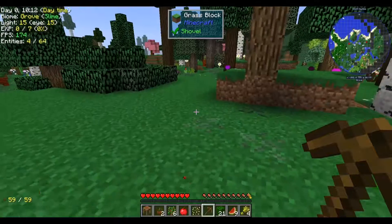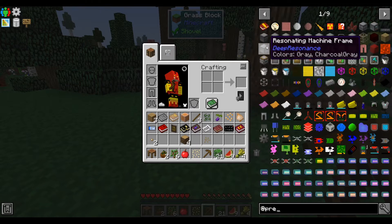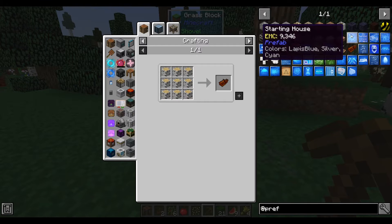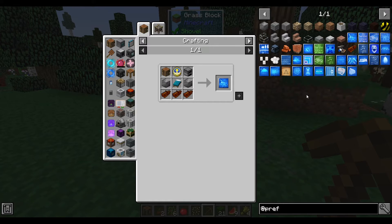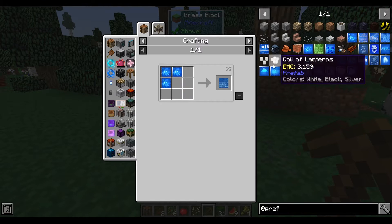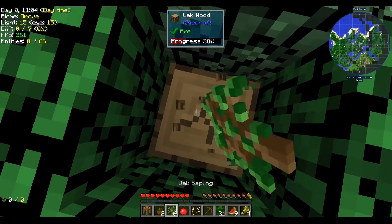Oh wait, do we have Prefab? I swear we have Prefab. I don't know why it didn't give us the starting house. Did I disable that accidentally? It's a pretty easy recipe — just this and this. Alright, I'll take three starting houses. I guess I'll keep chopping these little trees for a bit.